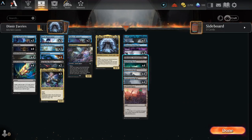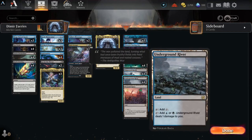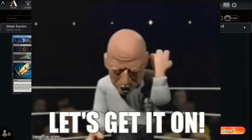As far as lands, the usual basic utility — Otawara, Takenuma — but we're going to run Dark Slick Shores, Shipwreck Marsh, Underground River, and one Drannith Ruins. That's the deck; pretty excited to see how it runs.